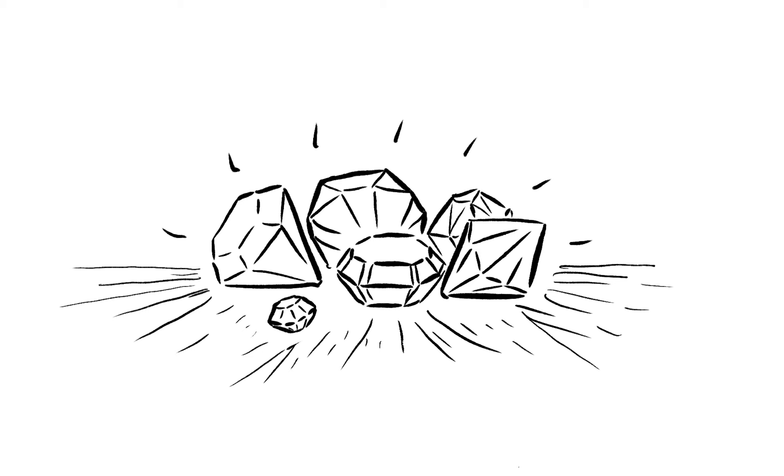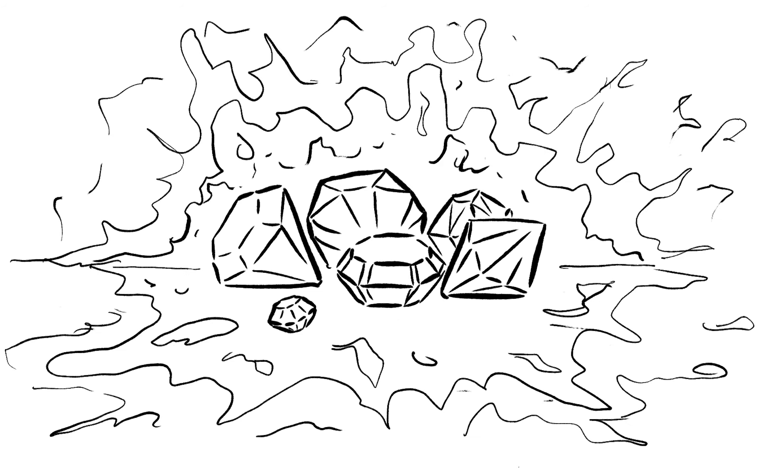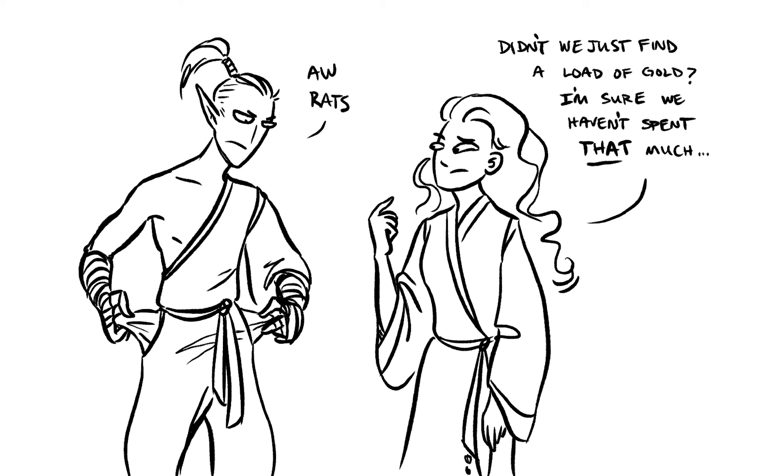Jewels are exciting finds for players since they're valuable and very rarely have any downsides. Well, that all changes here. These jewels are nestled among other pieces of treasure or are on their own and meant to be taken easily. Once procured, the jewels themselves give off either a liquid, gas, or magical aura that corrodes and destroys gold over time. The players may go on a long adventure before ever discovering that they have made themselves penniless. These fake jewels that cause gold to disappear will make your adventurers think twice about mindlessly looting in the future.